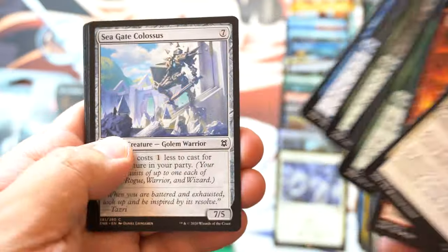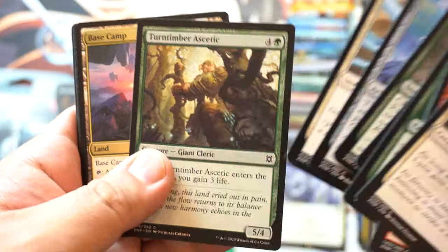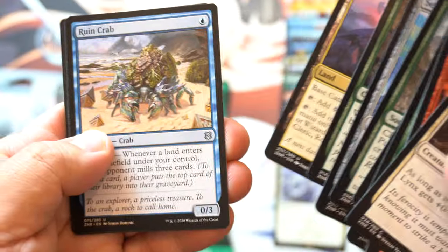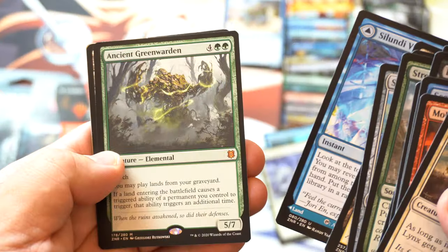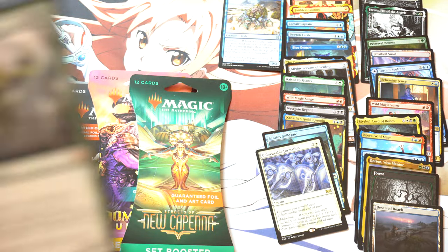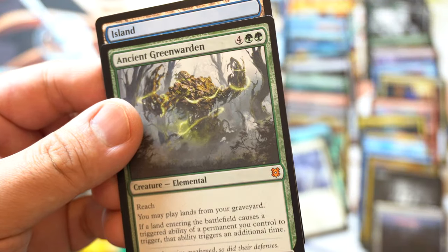I wish I was able to take the box home, which would be more fun. Ooh, base camp. Ruin Crab — this is a good card. I know Ruin Crab is good. I still play Ruin Crab. Ancient Green Warden. And a land. That was not bad. 'You may play lands from your graveyard. If a land enters the field...' it's a double trigger. That was good.